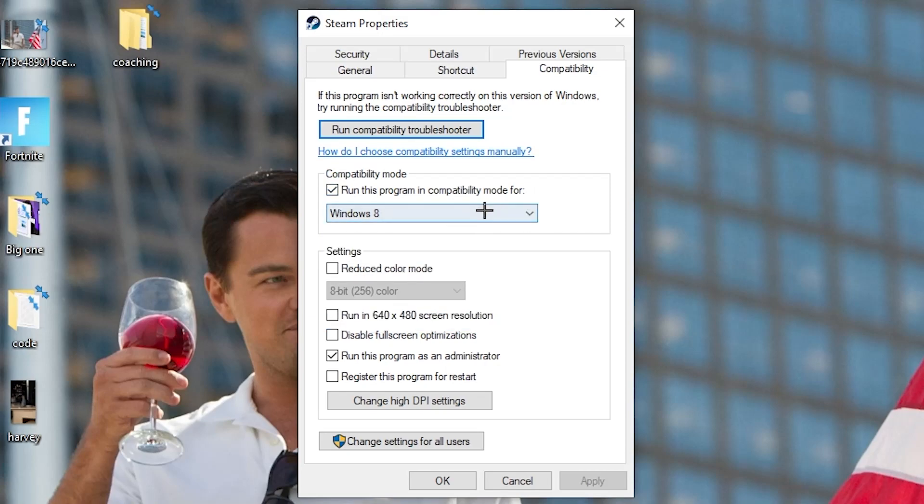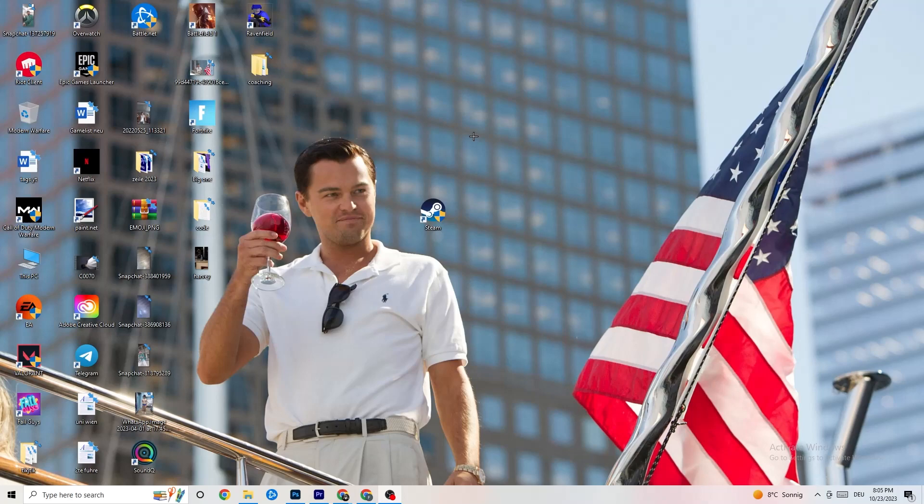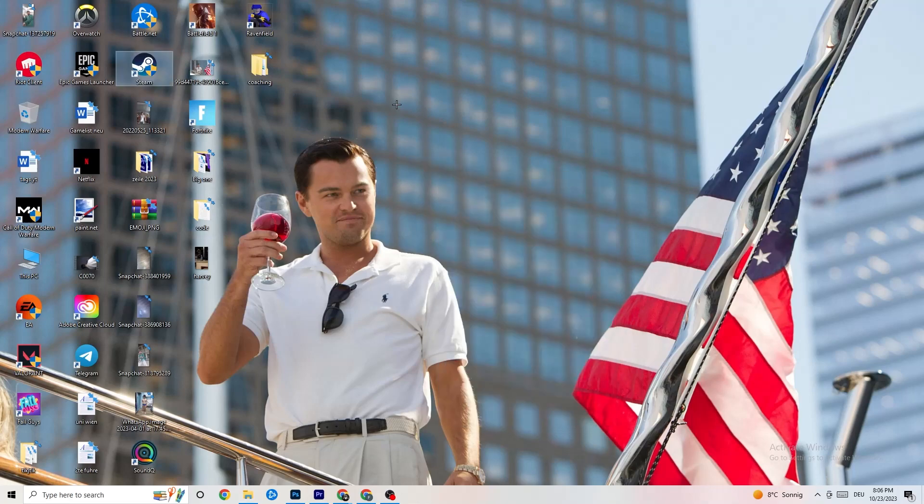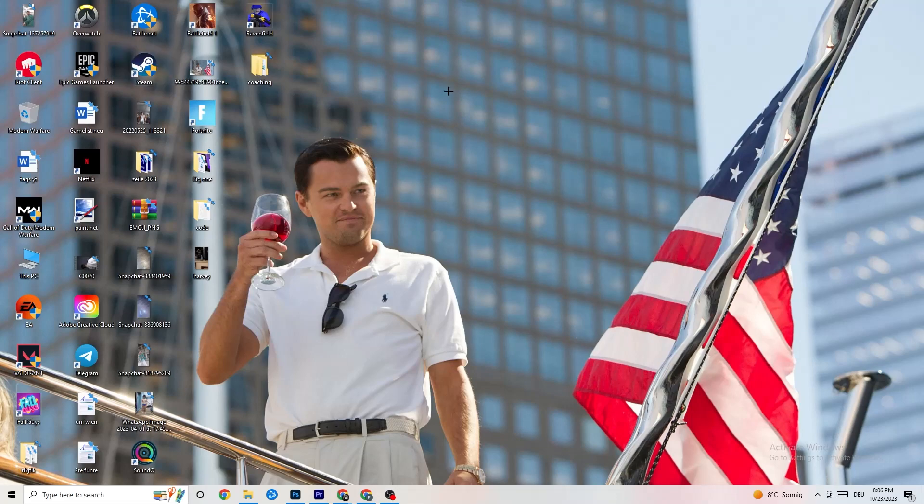Select the latest Windows version you have. Disable 'Reduce color mode,' disable 'Run in 640x480 screen resolution,' disable 'Full screen optimizations,' and enable 'Run this program as an administrator.' Disable the restart prompt, then hit 'Apply' and 'OK.' Restart your PC — you'll see the administrator symbol on the shortcut. Do the same thing for your game shortcut and restart your PC afterwards.